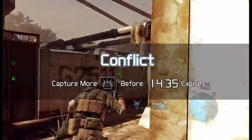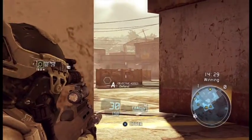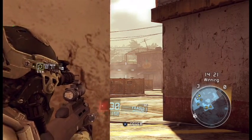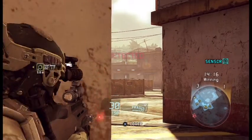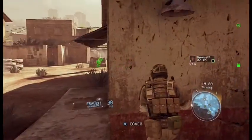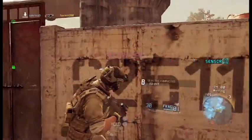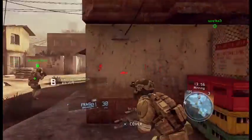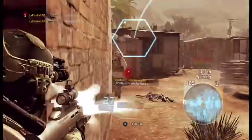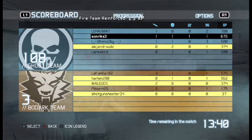We're fighting over the same objectives down there — get to them before the enemy can. I need some help over here. I need resupplied. EMP out. HVT neutralized, good work. There's a supply cache in your area — hide and hold it. You've got intel on hostile forces.